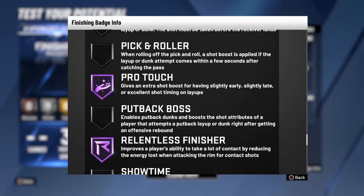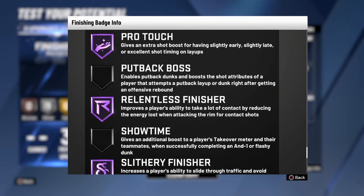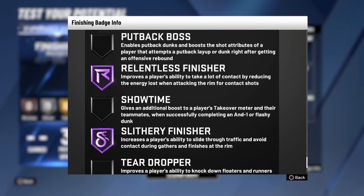Pro Touch gives extra shot boost for slightly early, slightly late, and excellent releases, so you'll make more layups and not miss wide-open ones. Relentless helps when you're going for a contact dunk — you lose less energy so you can get a better contact dunk. Slithery basically helps you slide through traffic — it's basically in the name.